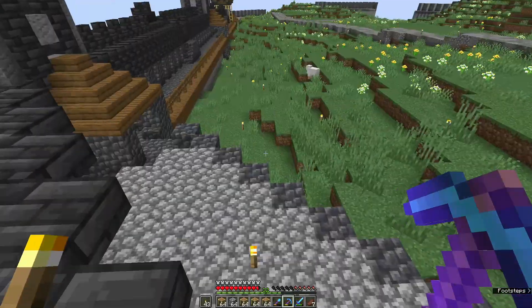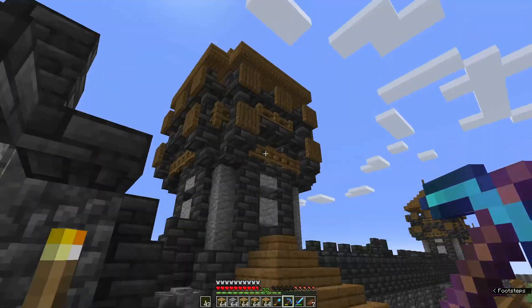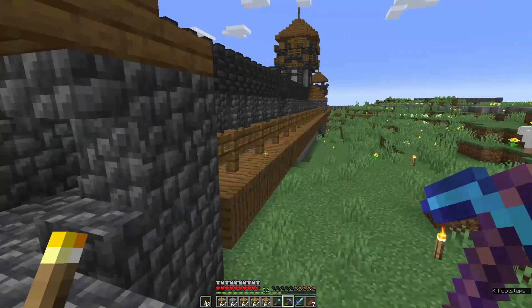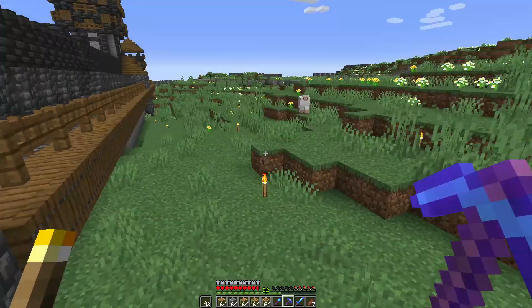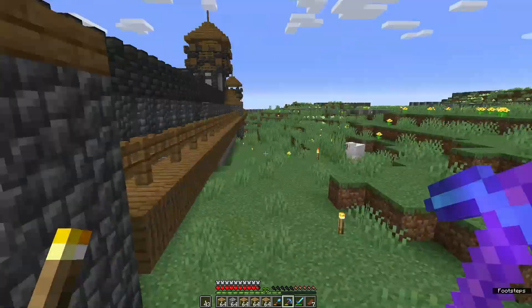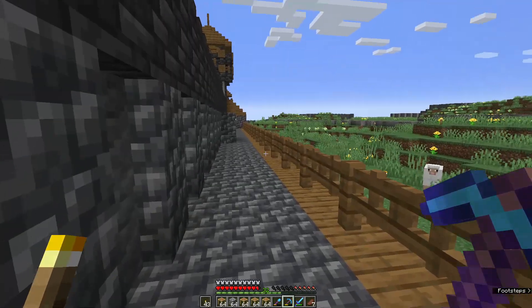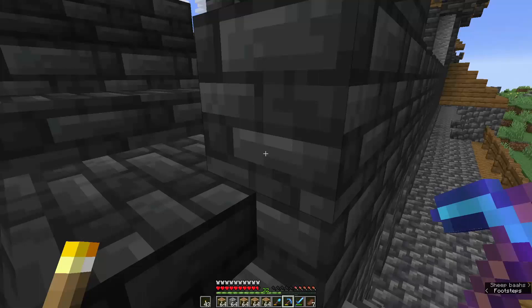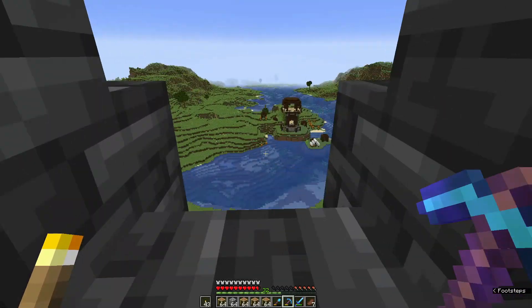And then we started working on this — our walls and towers. On the back side here, you can see we've got this design going on. Of course, there's going to be buildings, houses, and stuff. And it goes out this way. There's a little walkway that goes up and a little upper area.